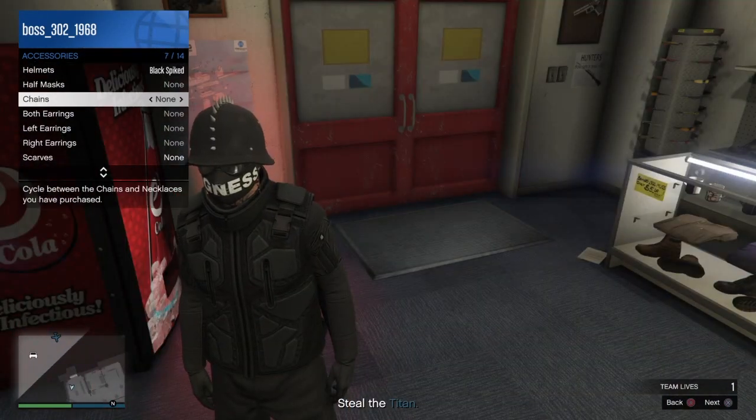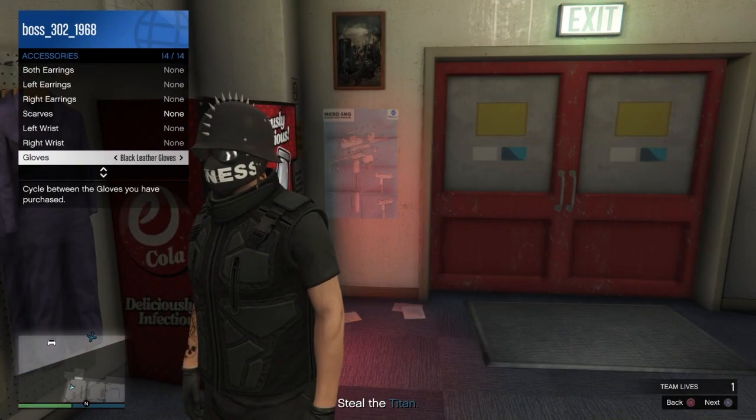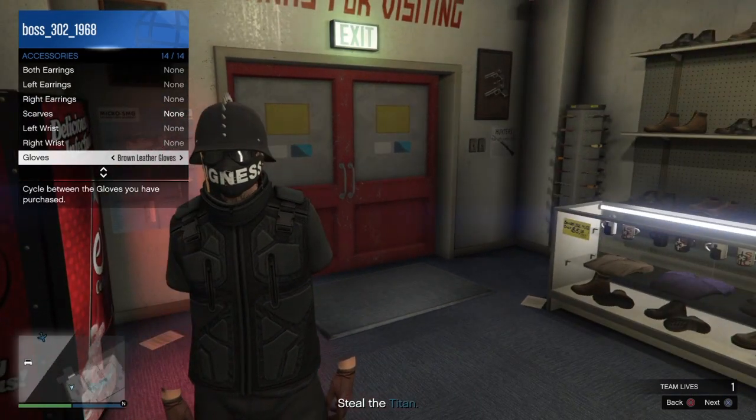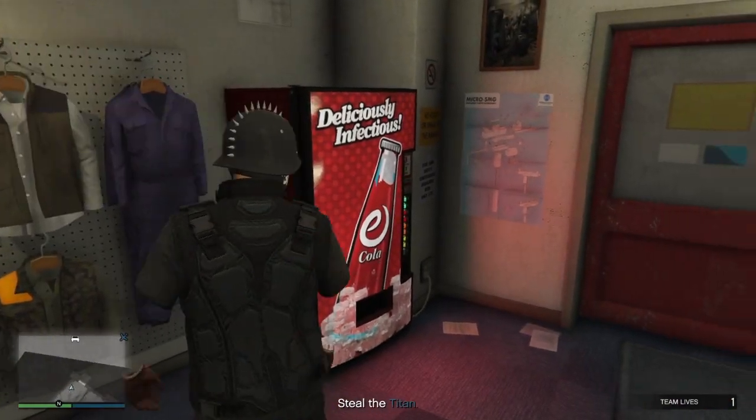Now what you guys want to do is go to Chains, move it once to the right — it should look like this. Then go back to Gloves and move it once to the right again. And there you go guys — you've got invisible arms!